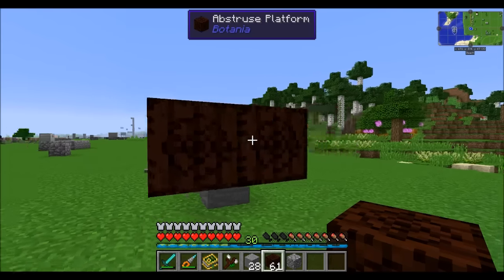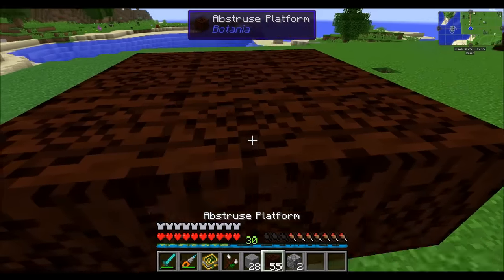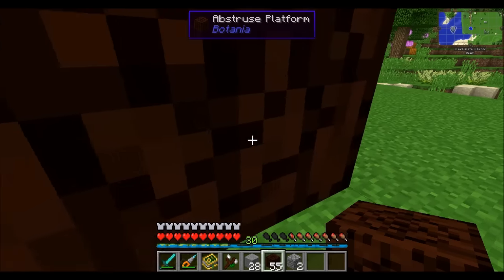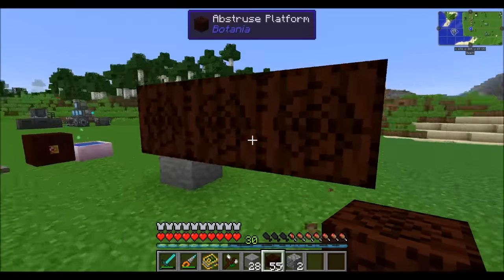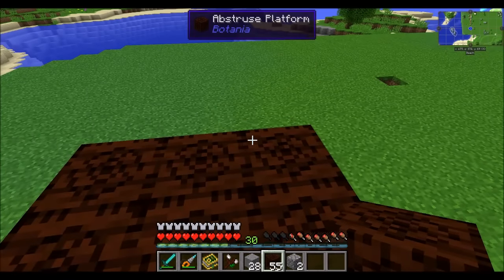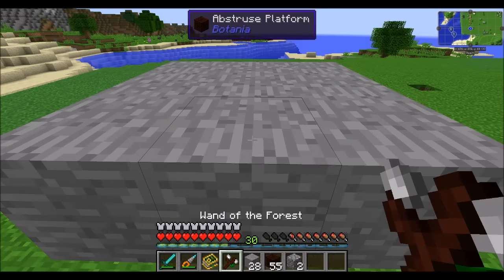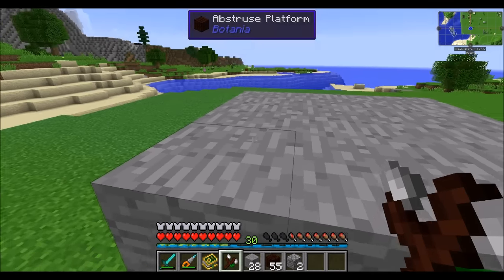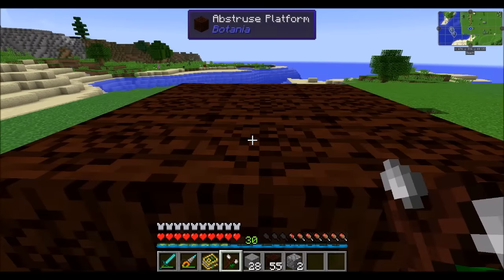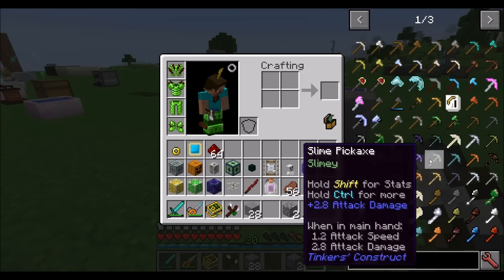The Abstruse Platform is a pretty interesting block. Basically, it treats itself as a solid block for anybody on top of it who is not sneaking. If you sneak, you'll fall right through. It's also non-solid for any entities below or on the sides of it — really only solid on the top. You can camouflage it by right-clicking a block onto it, and right-clicking the camouflage block sets all adjacent touching abstruse platforms to match the same block. Mana bursts have no problem traveling through abstruse platforms.